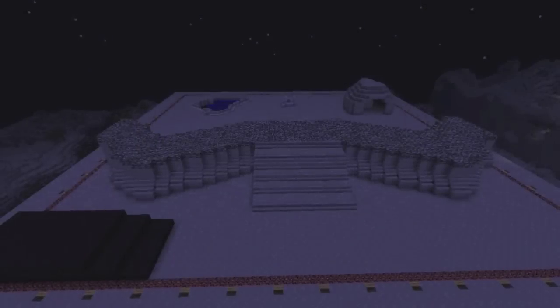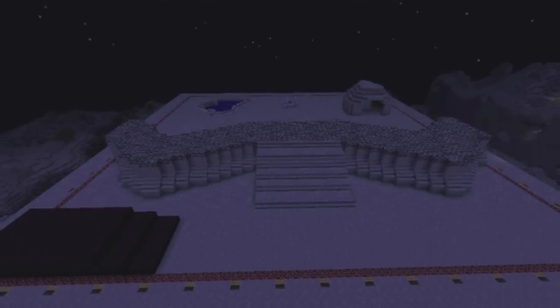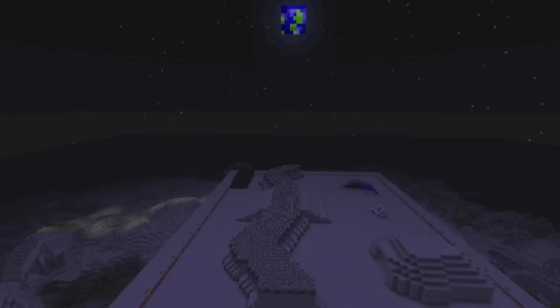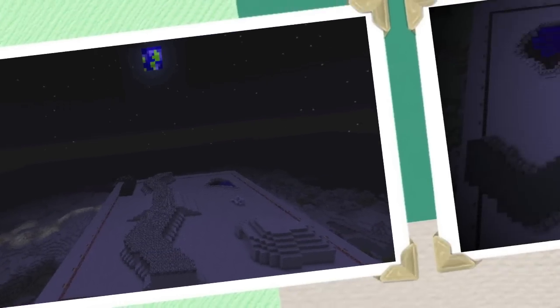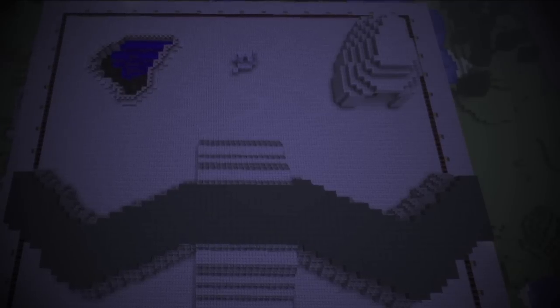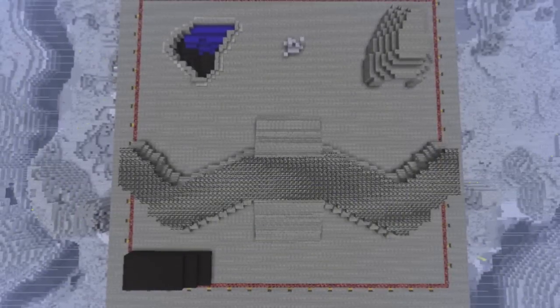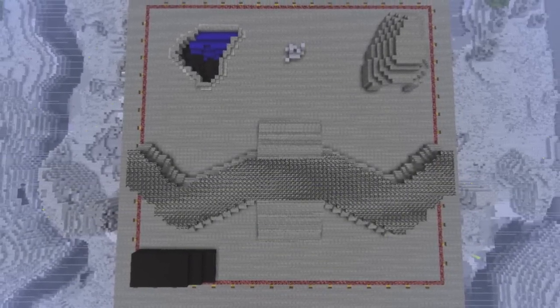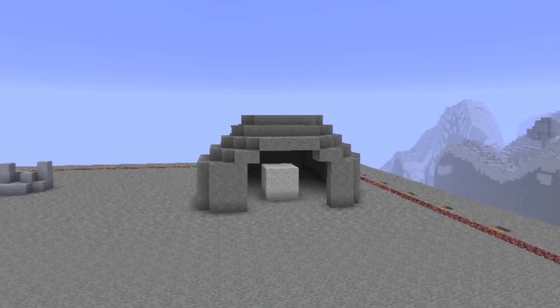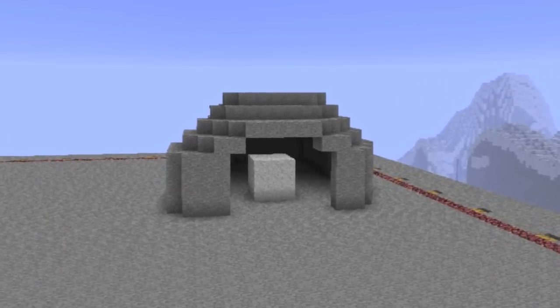This is our Moonbox 2012 scale drawing. For our scale model, we used Minecraft. One Minecraft block equals one inch in our real model. The size of our ultimate lunar landscape is six foot three inches by six foot three inches, which is 75 by 75 cubes in Minecraft.